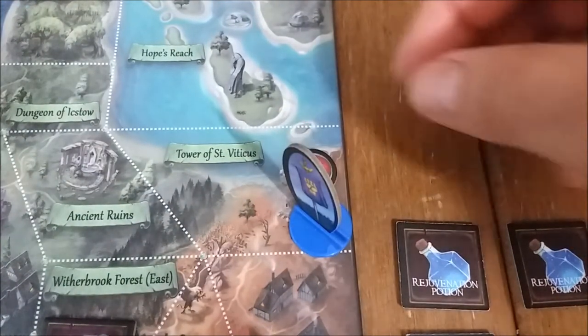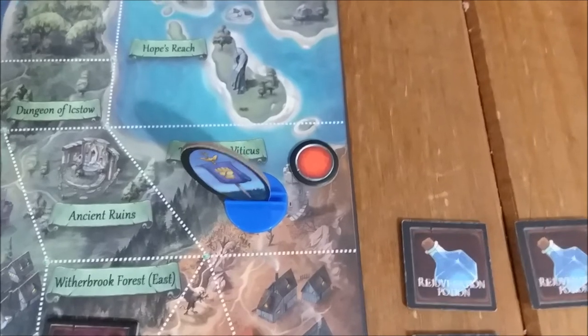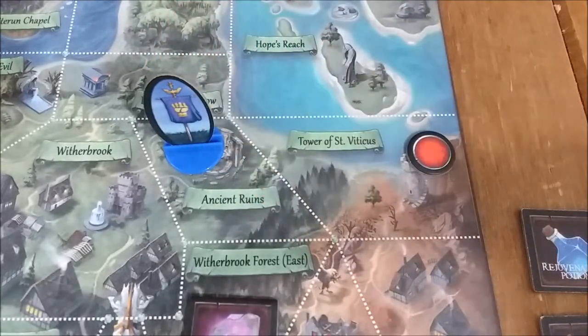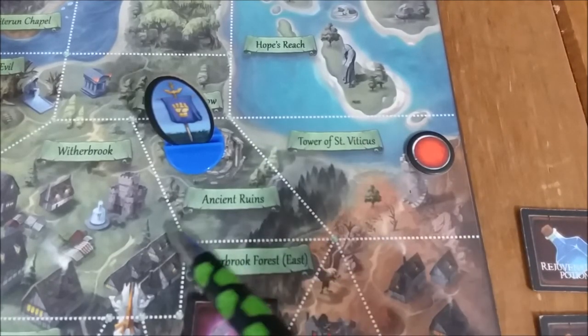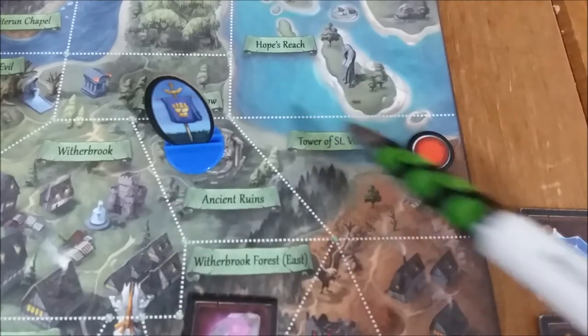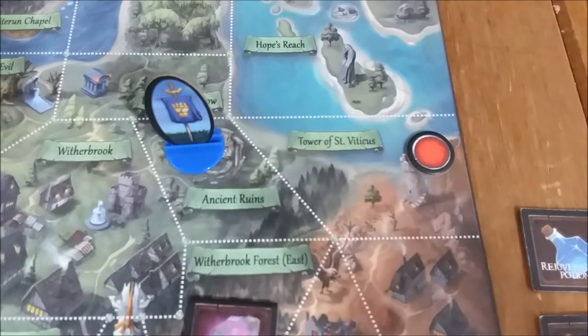That's the end of that turn. At the top of a new turn, we're going to travel over to the Ancient Runes. That's a legal move — we can see that white borderline or boundary. Also, you'll notice there are green crystals on the board — heroes can't move over those. They always have to move across only one white border at a time. Let's get the adventure card for the Ancient Runes and do a few things there.